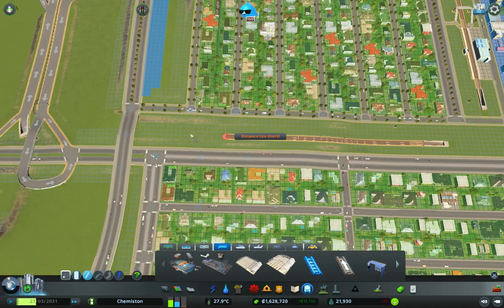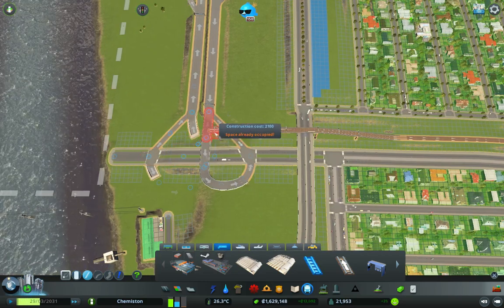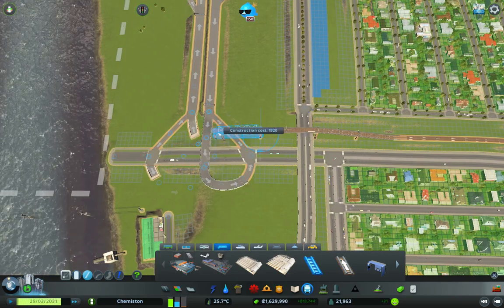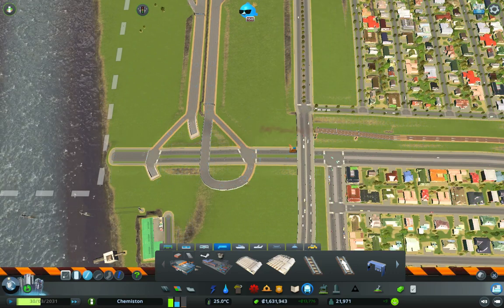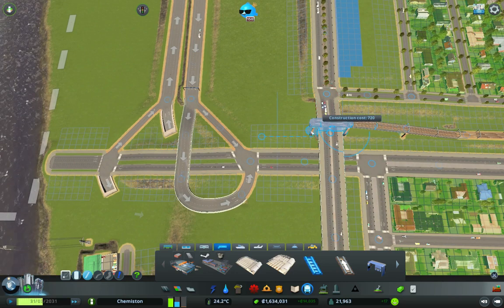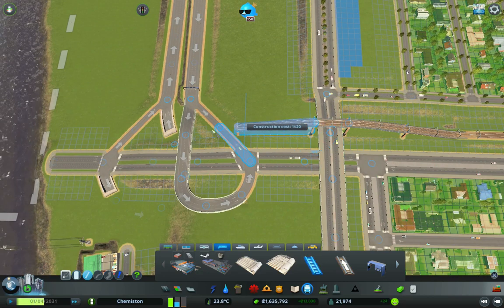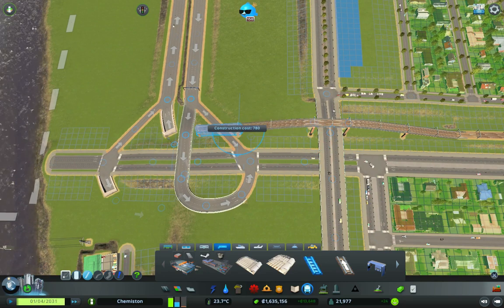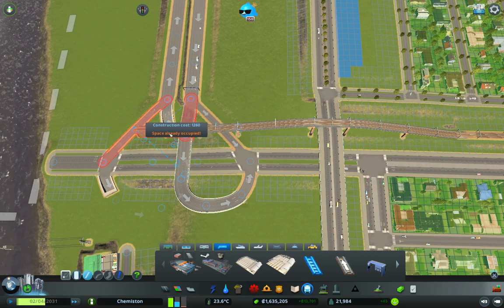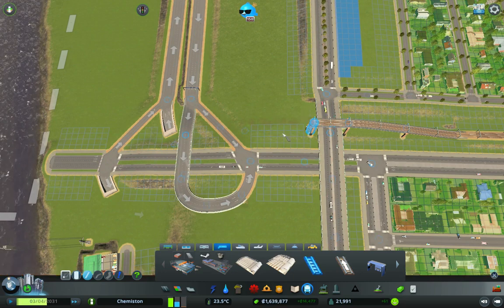So we might want to go two up here, which is very high. I don't think I need to actually go that high — just for this bit maybe. Then I can drop it down here. Oh no, because that's a bridge, isn't it? Crap. So maybe I do need to go that high then.